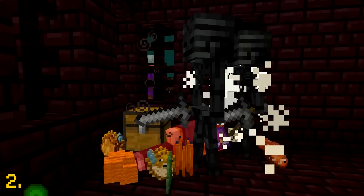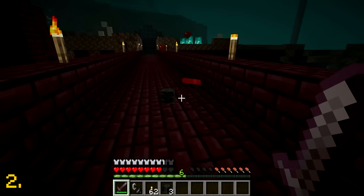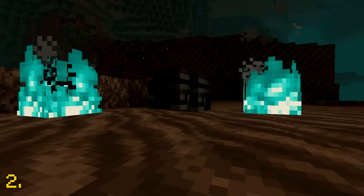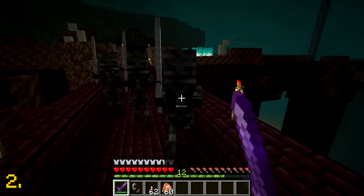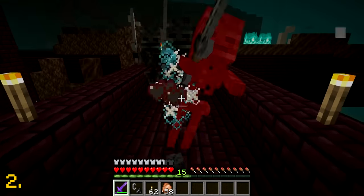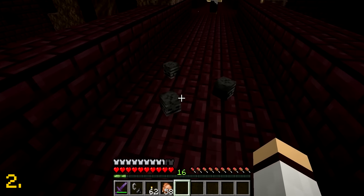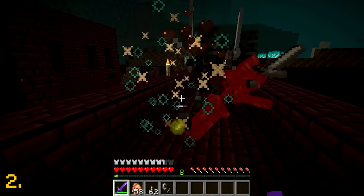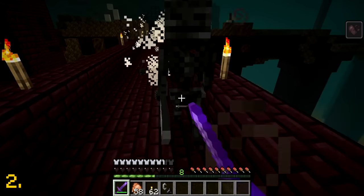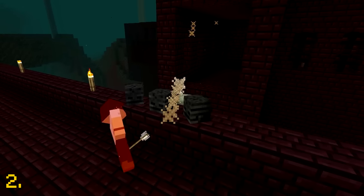Wither skeletons are annoying, but if you want to fight the wither and build a beacon, you must kill them for their wither skulls. Wither skeleton skulls are pretty rare, only having a 2.5% chance to drop from a wither skeleton. But what if you are lucky enough to get all three wither skeleton skulls back to back from each wither skeleton? There's only a 1 in 64,000 chance of this happening.